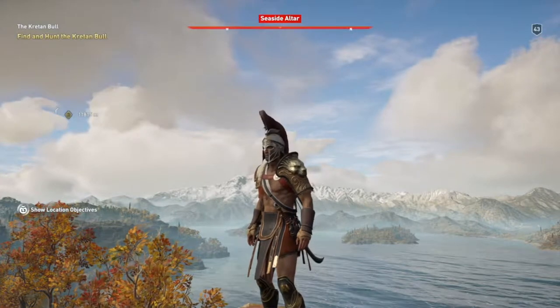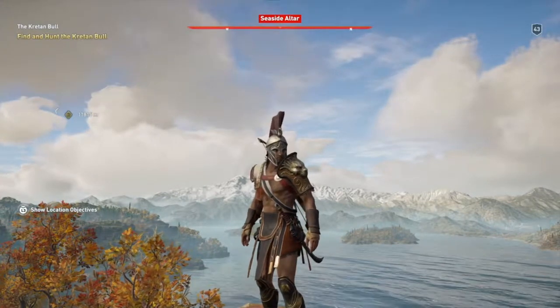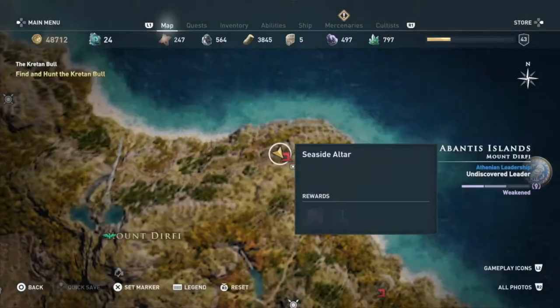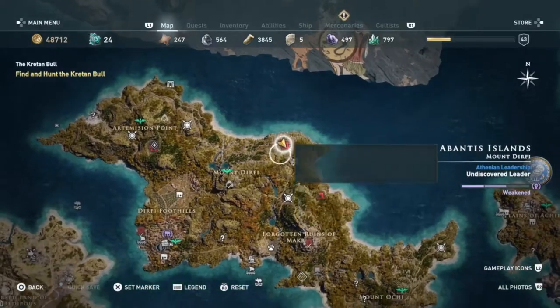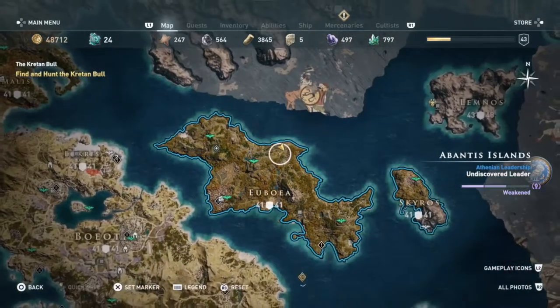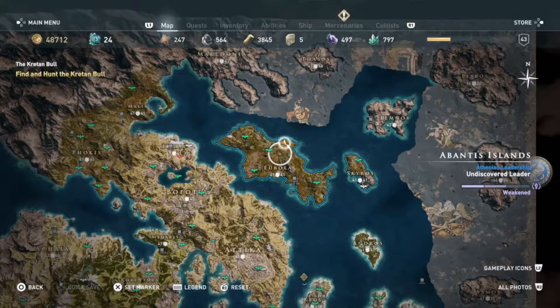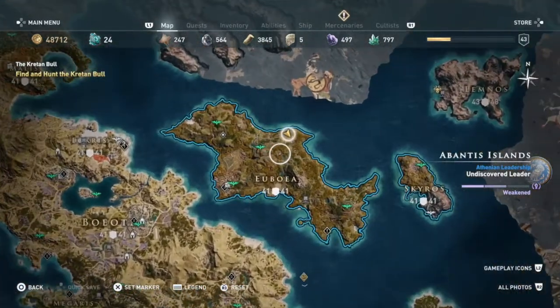What's up guys, JO Gaming here in Assassin's Creed Odyssey just showing you where another ancient tablet is located. The one I'm working on is Seaside Altar, and that's located in Mount Durfee and Eobia. Eobia is also called Abantist Islands, so either one.